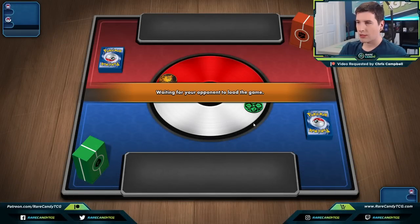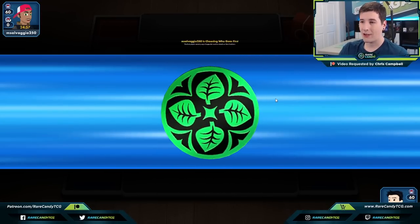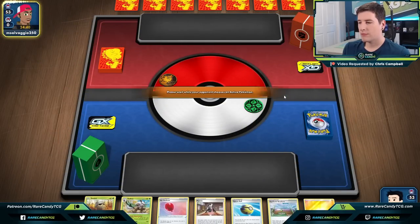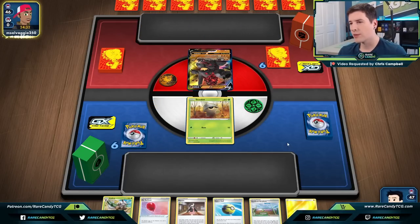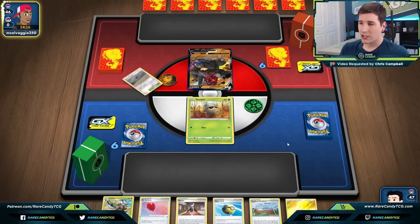Let's hop into some games. We see a Fighting deck box — that might actually bode well for us because Coalossal is going to be weak to Grass. Going second, we have a really decent hand: Quick Ball, Turffield Stadium, Marnie, Air Balloon. Okay so it is Coalossal — I feel pretty good about this matchup. As long as we can set up decently, we're in a good spot. Golisopod is definitely going to be a good attacker here depending on how many Pokémon V they bench.